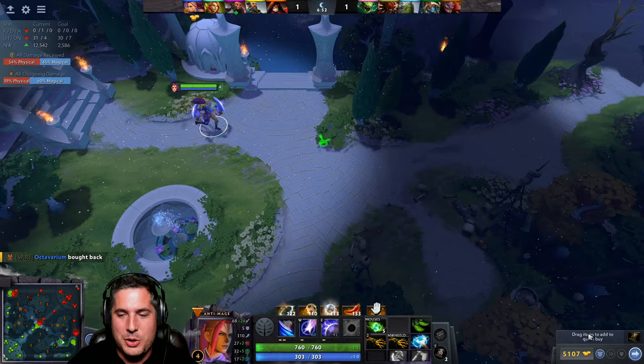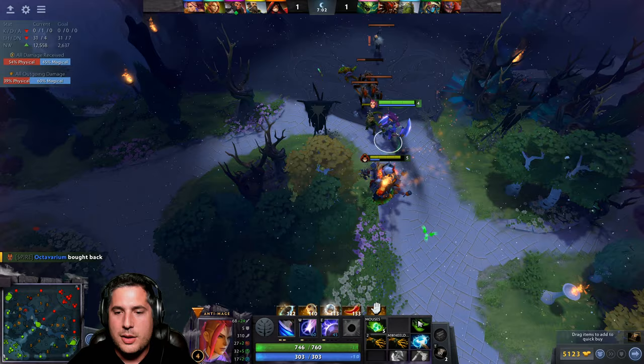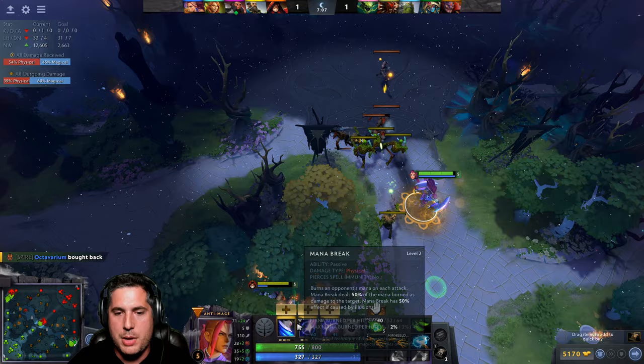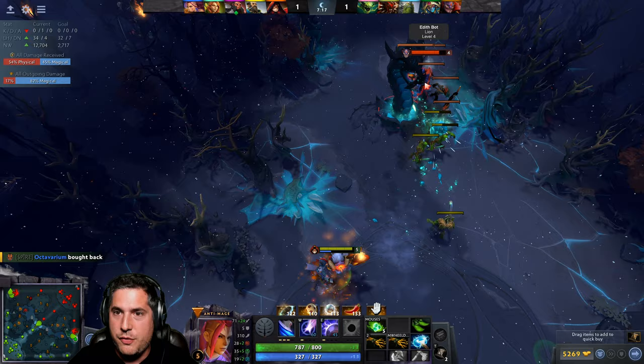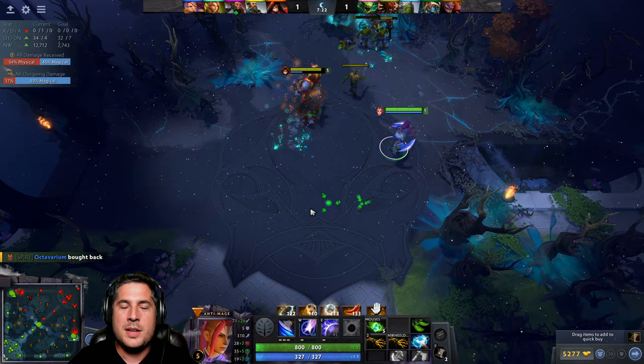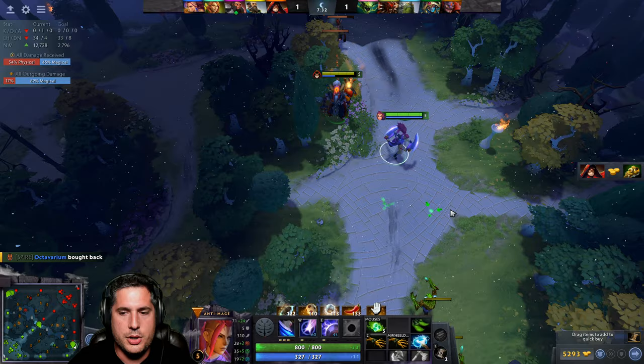I'll show you the idea of using Town Portal Scrolls. Say you die in lane — don't run back. Use your Teleportation Scroll. Yes, they cost money, but you do it because you want to get back ASAP so you can get that experience again. If you're dead and running and it takes 35 seconds, that's 35 seconds where the offlaner is getting experience that you're not. It's very important that you get that farm when possible.